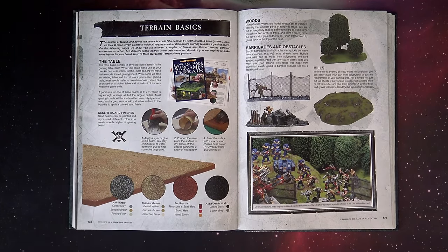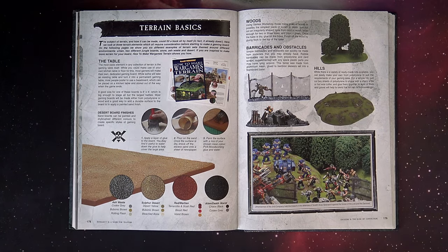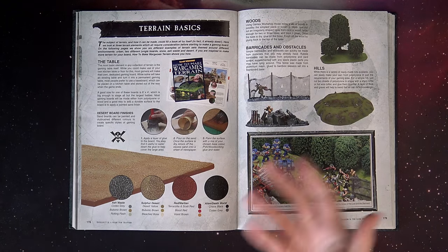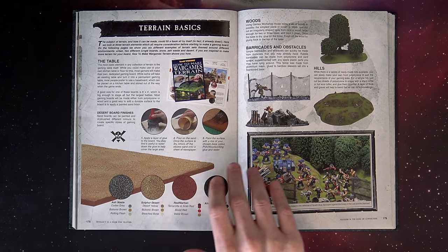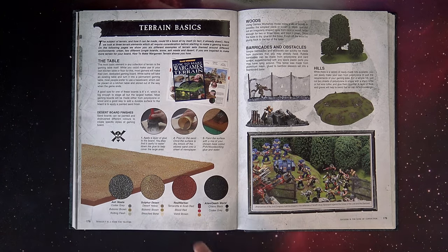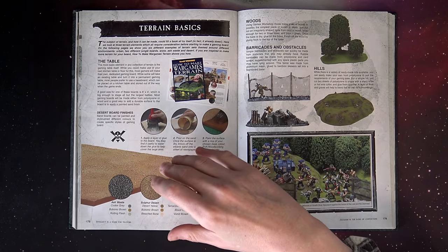Showcased in this section first of all is how to make terrain and the different kinds of terrain, because then it gets into smaller scenarios like combat patrol and some other mission types. There was a great section in this book on how to make wargames terrain. The very first thing, and I've emulated this through the years, is you take a layer of glue on the board, pour sand onto it, then paint the surface with a PVA woodworking glue. They have color mixes here, though some of these colors aren't made anymore, but you can definitely Google them.